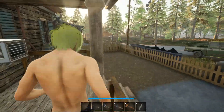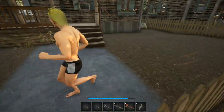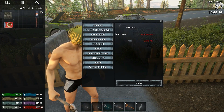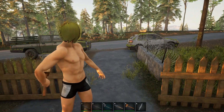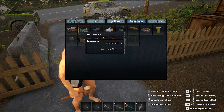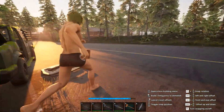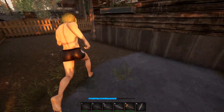One thing we should probably get to work on is getting a bed set up. I'm not sure what all we need for a bed. It's under the hammer — furniture — straw mat. So that will be our spawn point. If something happens and we die, we spawn back there. Six sticks and 20 plant fibers. I always hit escape — that's just how I get out of the inventory on other games.